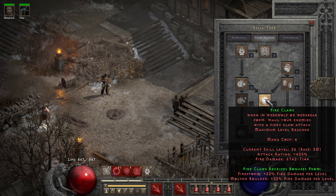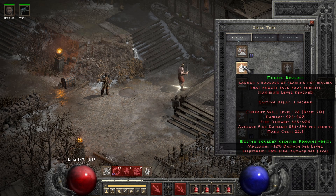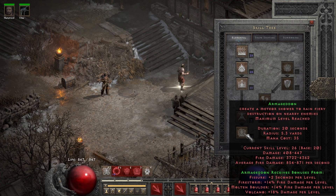I've put 20 into Fireclaws, our main damage dealing skill, and it has synergies from Firestorm and Molten Boulder. So we go into the Elemental Tree and put 20 into Firestorm and 20 into Molten Boulder. Since these are also synergies for Armageddon, and we can cast Armageddon while in Wolf or Bear form, I've put 20 into Armageddon as well.